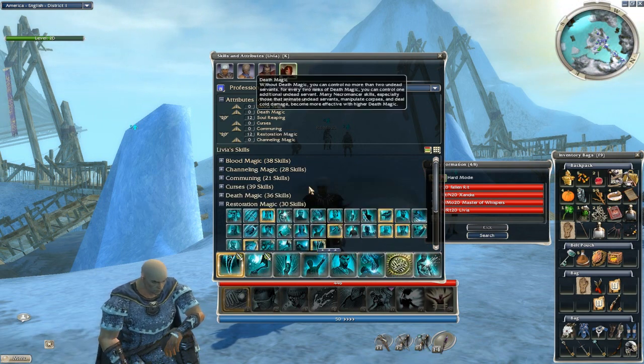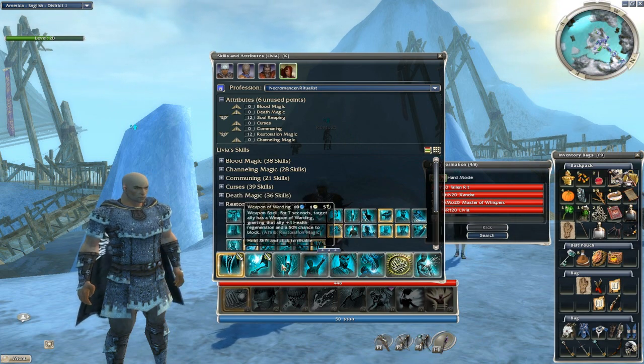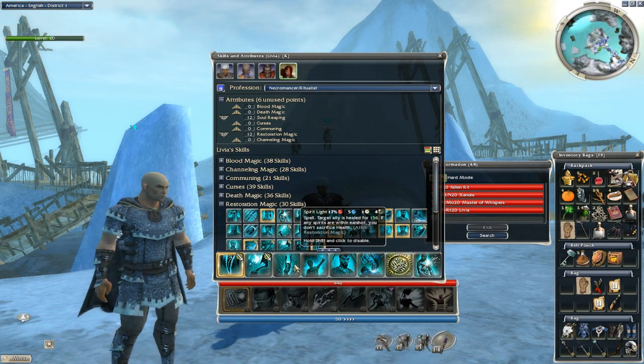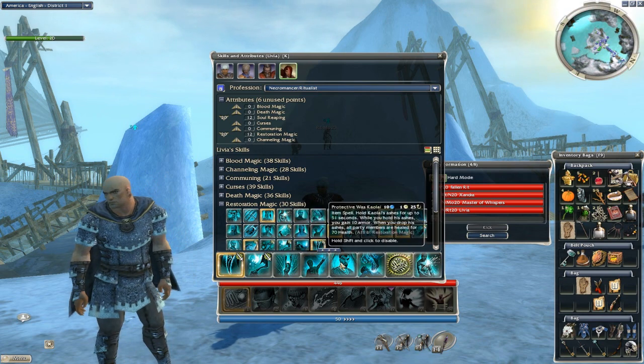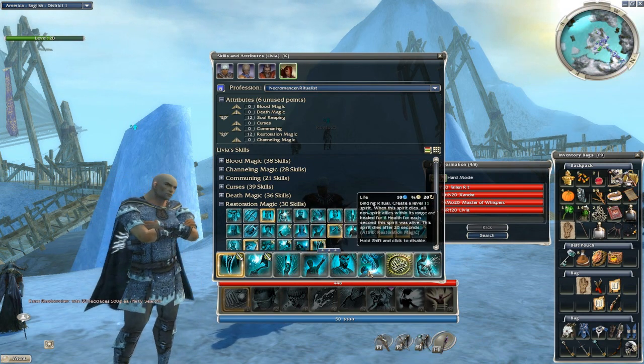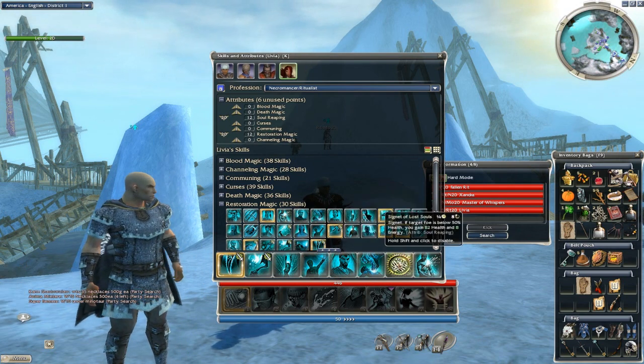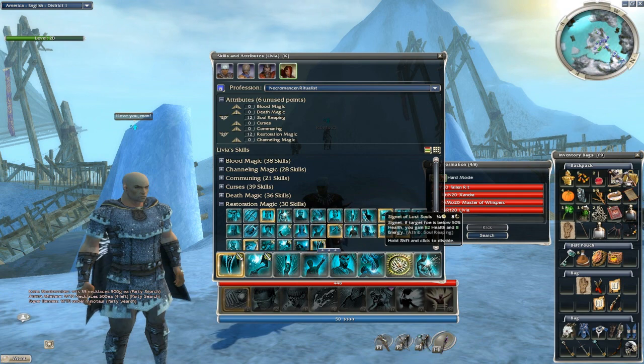The last one is just your standard Necro Ritualist Healer: Zin Raise, Weapon of Warden, Mend Body and Soul, Spirit Light, Protective was Kaoli, Life. You can put whatever Healing Spirit you want in there. Sign of Lost Souls for energy management and a Res.